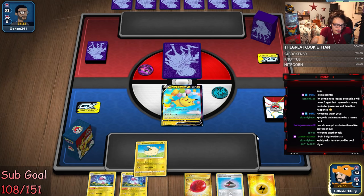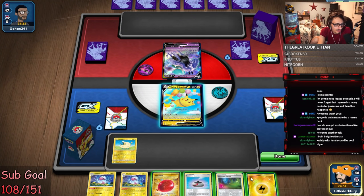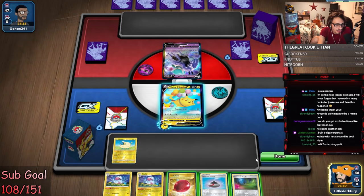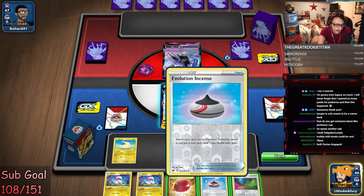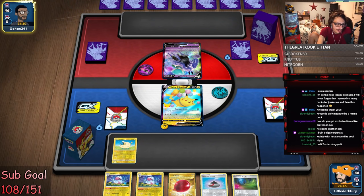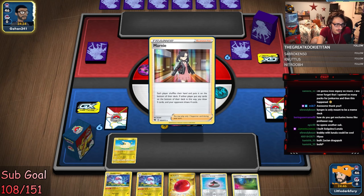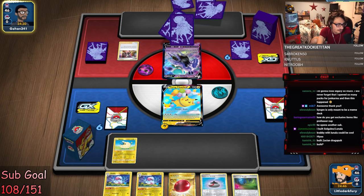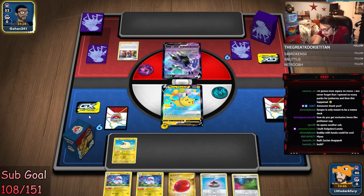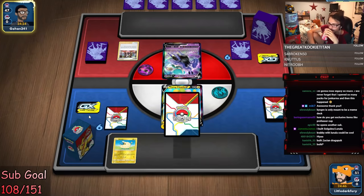Welcome to the stream — we're playing some celebrations decks, specifically Flying Pikachu. Looks like we're playing against Shadow Rider Calyrex. Please Marnie me — I would appreciate a Marnie. Maybe we should have played the stadium for some value. Perfect — the best Marnie of all time! There's a Lunala.